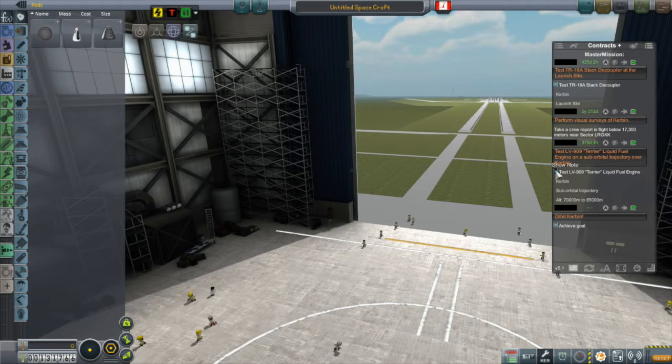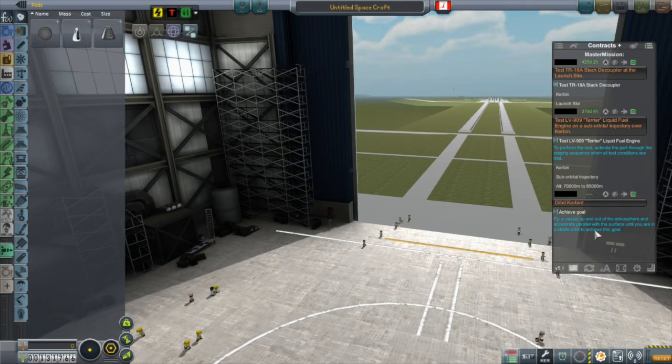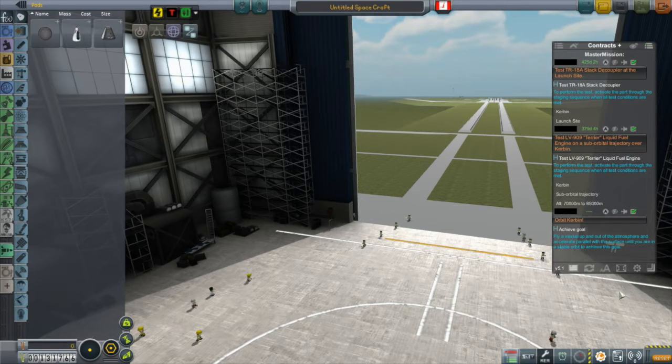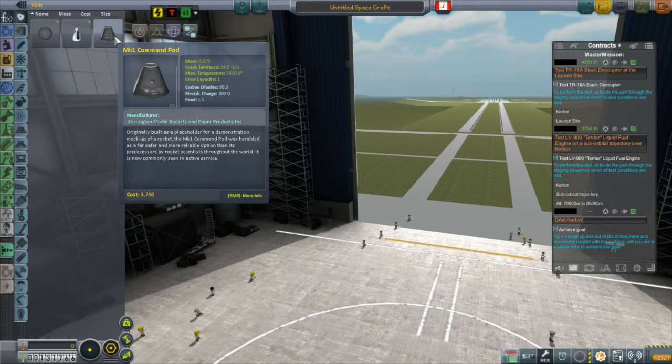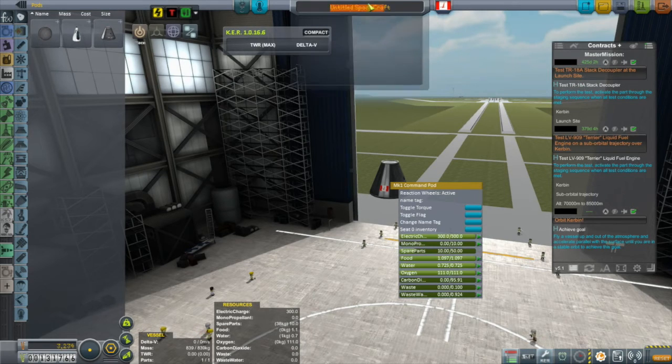These are the four contracts I would like to do. There's the test to stack the coupler at the launch site — that will be easy. I don't want to do the visual survey, so three contracts. I want to test the LV-909 Terrier liquid fuel engine while in a suborbital trajectory, and I want to orbit Kerbin. So I'm going to try and build a vessel to knock off all three. We'll call this one the Kerstock II.